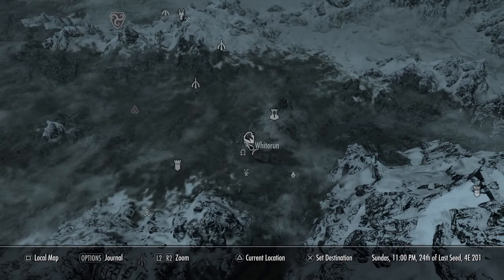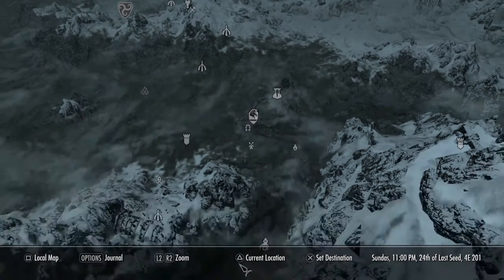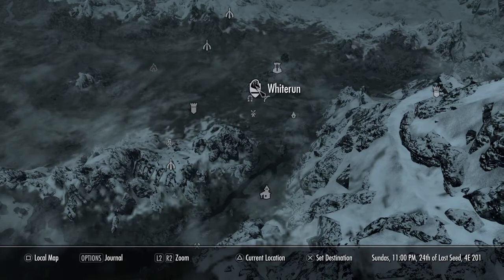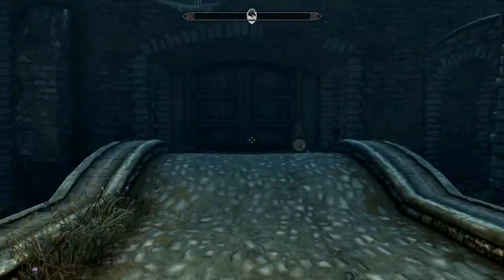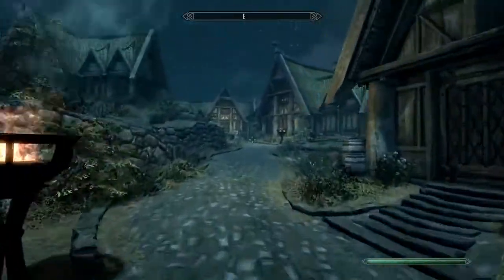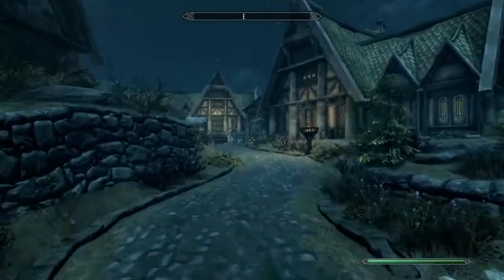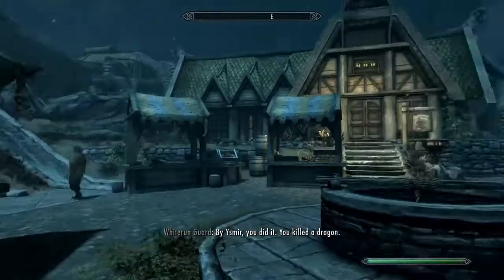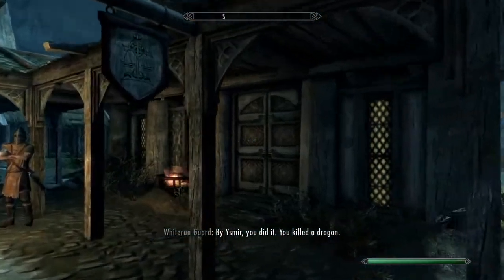Whiterun is this place right here — you start the game in Riverwood and Whiterun is here, for all who don't know. As soon as you come into Whiterun, this is the door. You come in, go straight, follow this path, and once you get to this point where there are merchant stands, turn right and it's this building here.